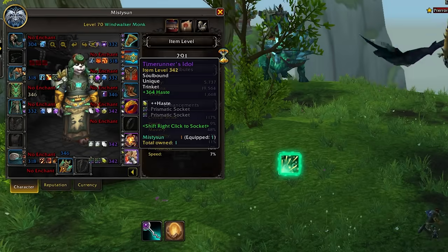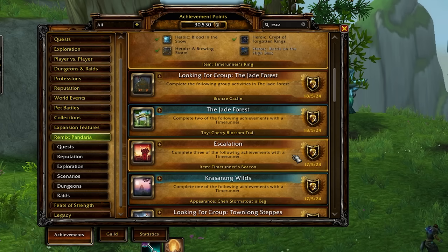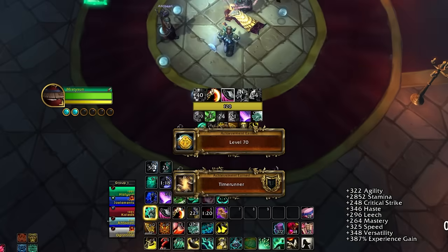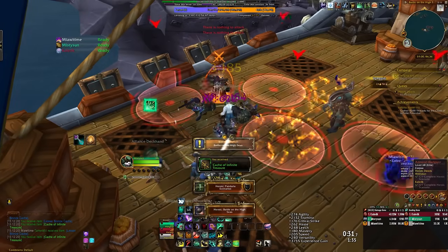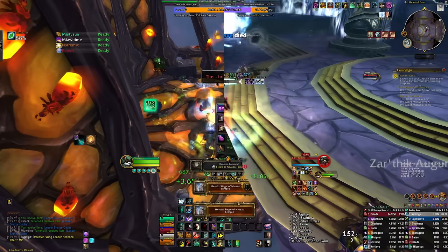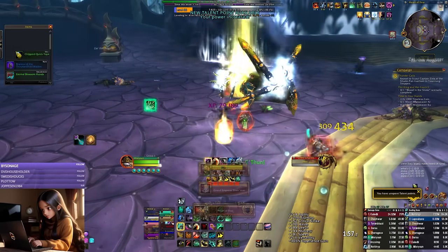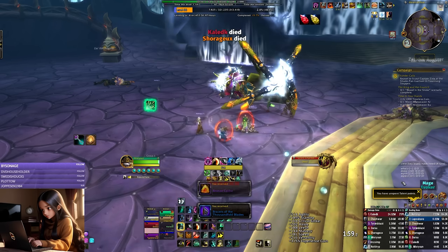In order to fill up all of your gear slots with a neck, rings, and trinkets, you will need to complete some achievements. For your trinkets, you will need to do the Escalation achievement, completing three of the scenarios listed there for your first one, and the other is rewarded from gaining level 70 on your time runner character. Your rings will be rewarded from completing all of the heroic scenarios for one, and all of the heroic dungeons for the other. The neck will be rewarded from completing all of the Pandaria raids on normal difficulty. These will need to be completed on every alt you make.